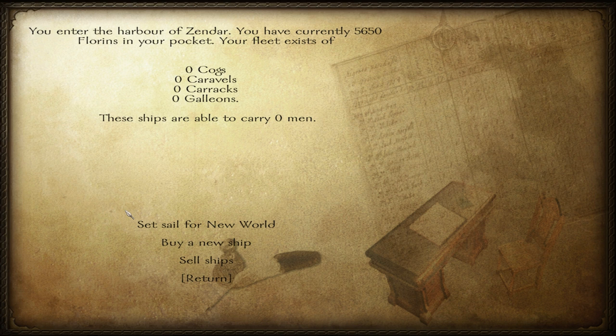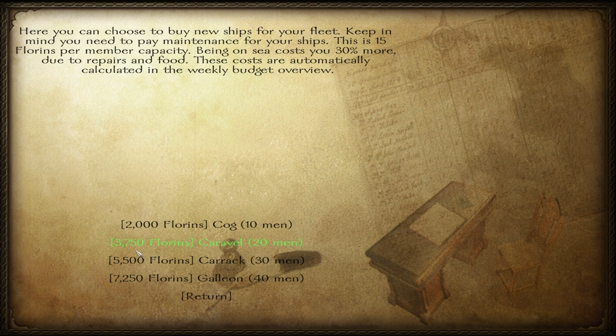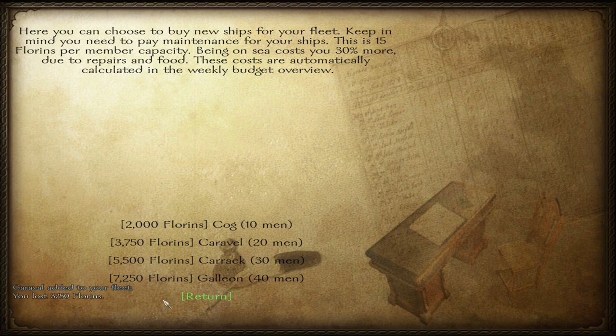These ships are able to carry zero. Set sail to the new world - okay, buy a new ship. Here you can choose to buy new ships for your fleet. Keep in mind you need to pay maintenance for your ships - this is 15 florins per member capacity. Being on the sea costs you 30% more due to repairs and food. These costs are automatically calculated in the weekly budget overview. I guess we'll go for the caravel - 20 men. Alright, we just bought a caravel. Sweet.